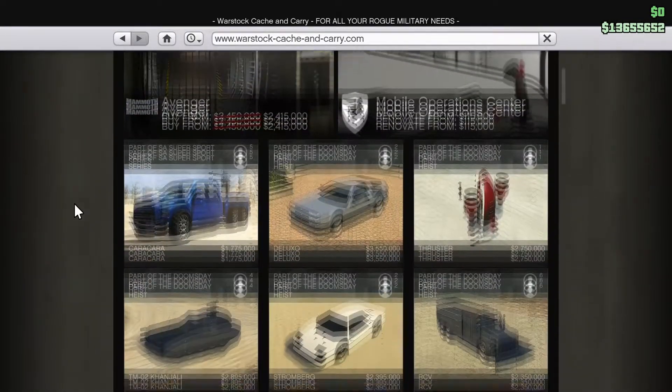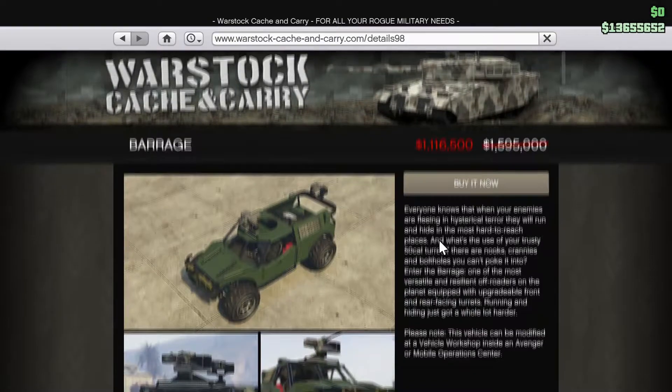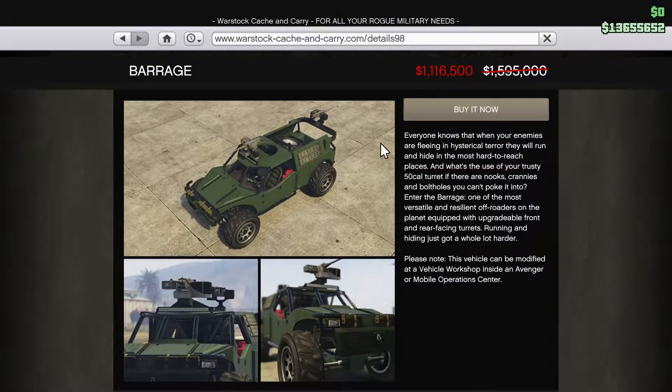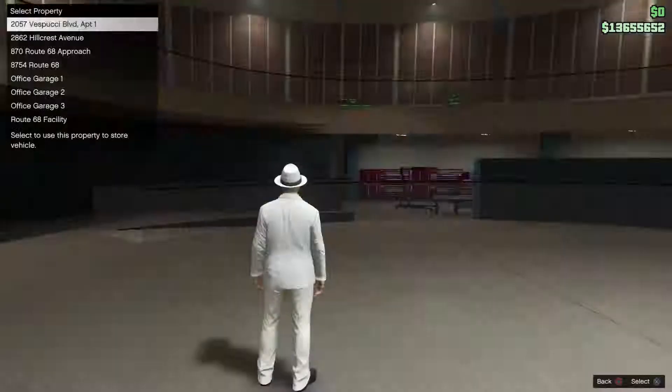The Barrage can be found on the Warstock Cache and Carry website, and we can see it right there. This vehicle normally retails for $1.6 million, although I'm picking it up right now at a steal at just over a million.